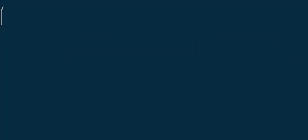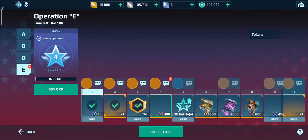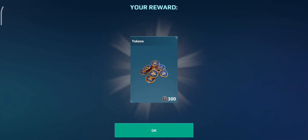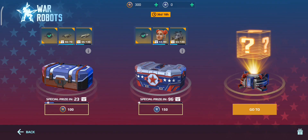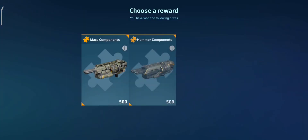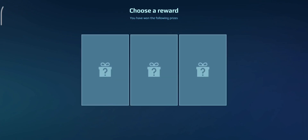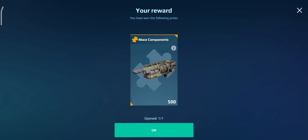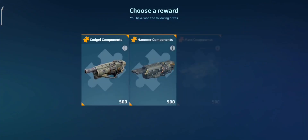Okay guys, so this will be interesting - we have some event coins from Operation E. We're going to go ahead and open these. Hopefully I'll get something good because this first chest is absolutely awful, it is so bad. So maybe I can get something good at least. Hopefully the gold. Mace components - that's not too good, that's pretty bad. 500 as well.